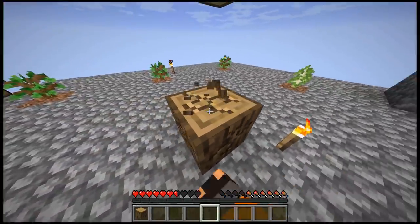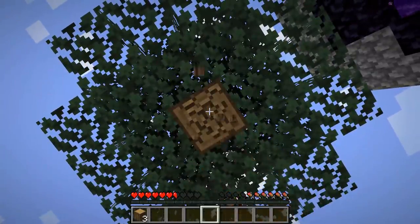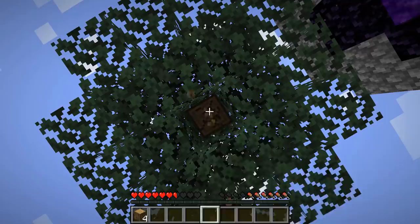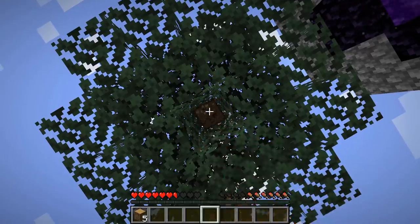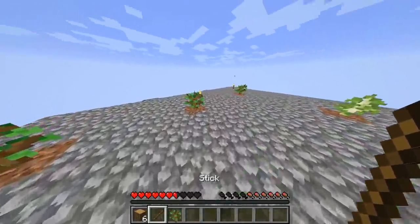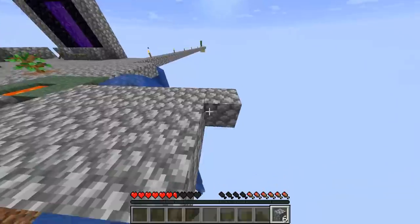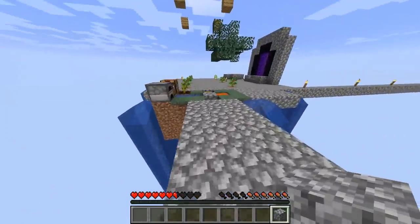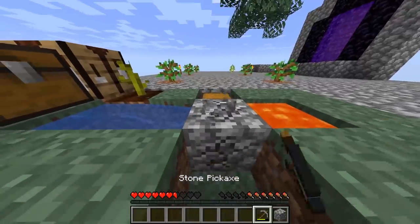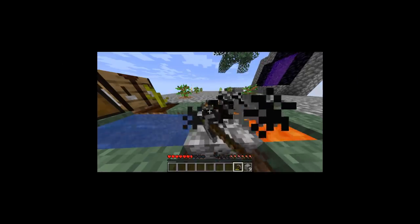All right boys, we're back on Skyblock! It's been a few days since I last stopped recording — I had to make sure you guys actually wanted to see a part two. The video did really well, so here we are. First thing I want to do is move our cobblestone generator out a bit and make a platform for it. We need to do more mining — the subtle art of standing in one position swinging your pickaxe at one block over and over again.